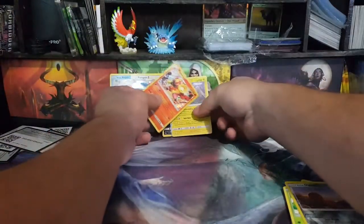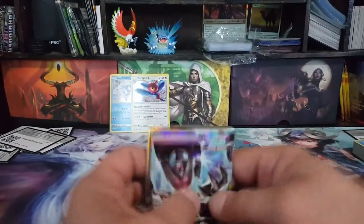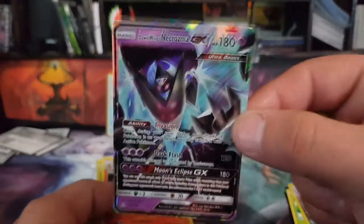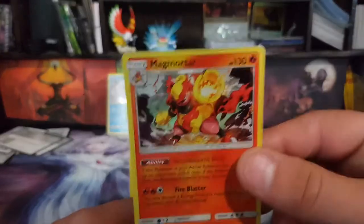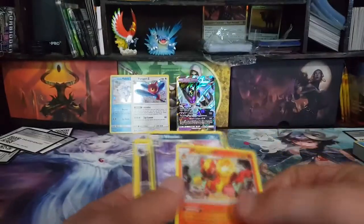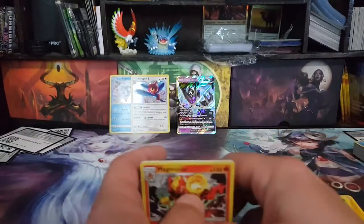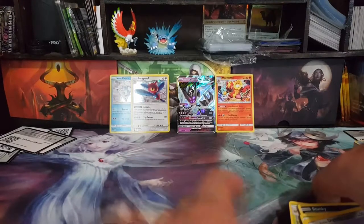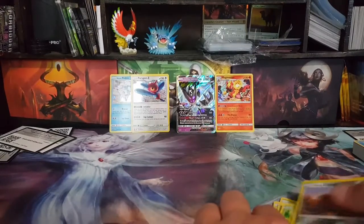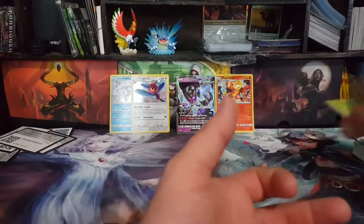Well, that is quite weird. So what we ended up with was one GX — this one — and three holos: Magmortar, Weavile, and Luxray. That's actually quite impressive. Usually I don't get four good cards out of six. That's quite good. I would have preferred some more GXs, if not a full art, but you can't be too greedy in these things.